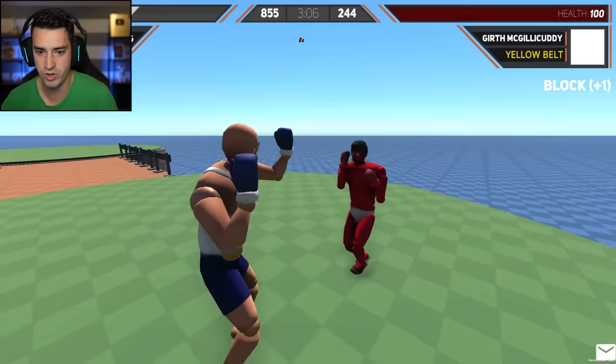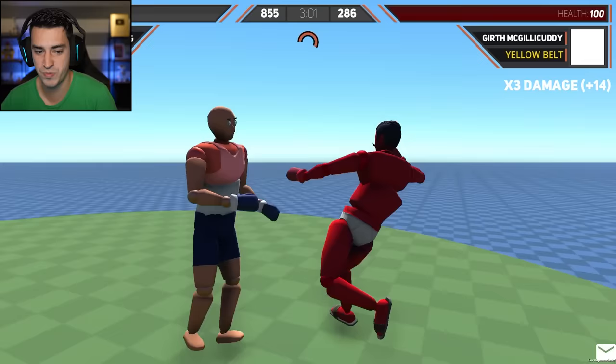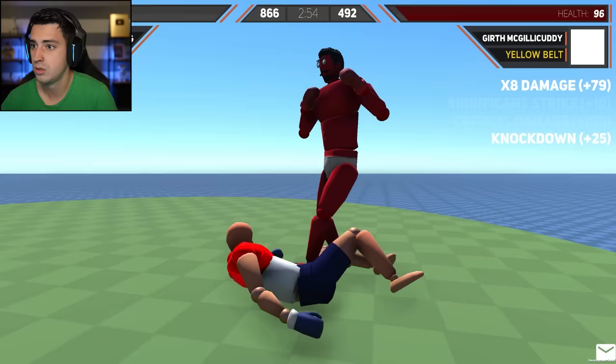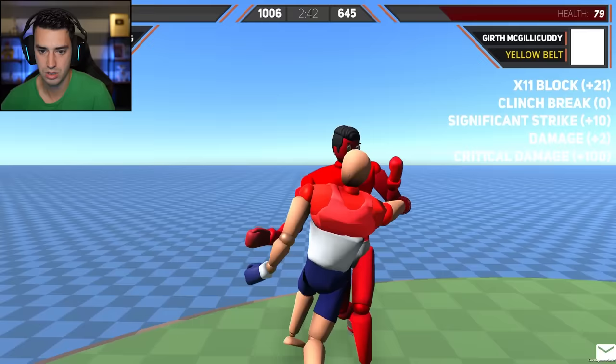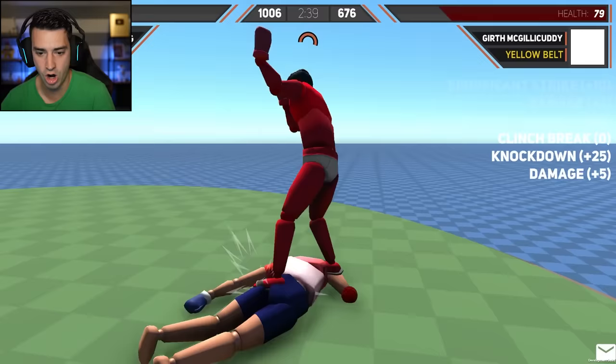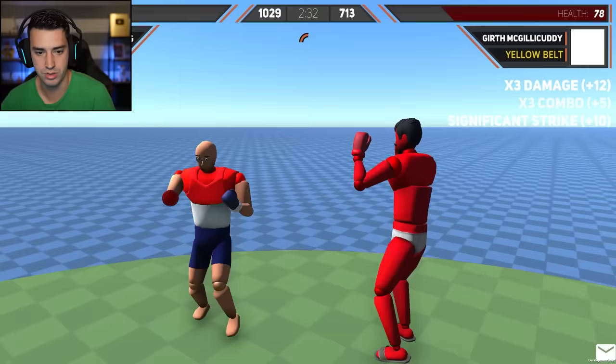I haven't done one damage to him. Did he just go super saiyan or something? There we go — there's two damage. Bruh, this isn't even fair. I'm just going to spam the right arrow. It's kind of working, actually. Did my arm just fly off? I think my arm just flew off, dude. How come the game never told you your arm can literally fly off?